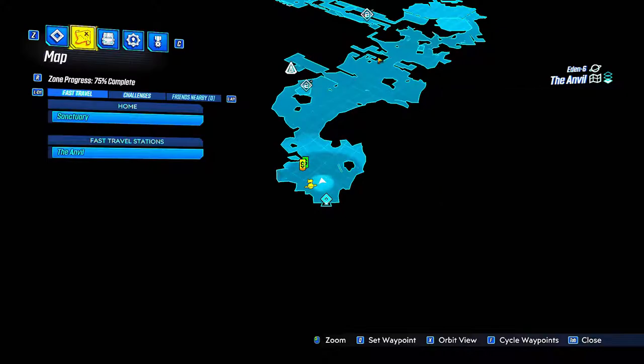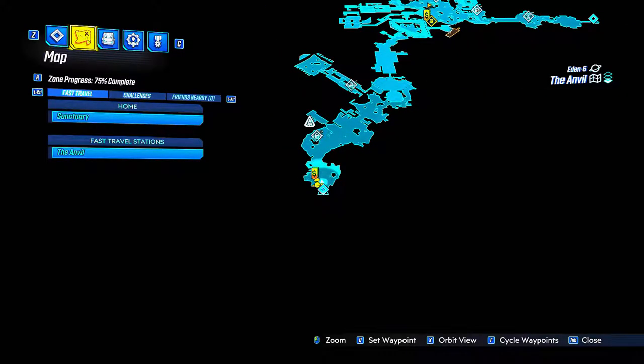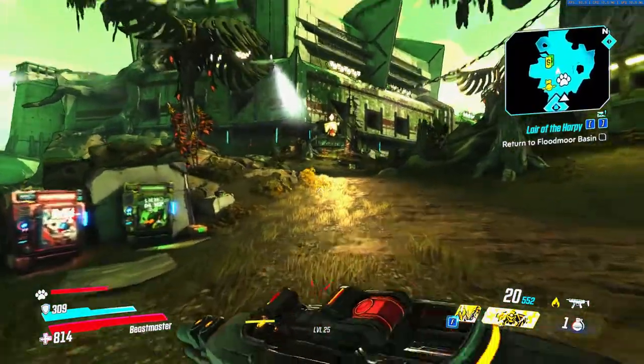Hey guys, so today I'm going to be showing you all the dead drop locations for Typhon's logs in the Anvil. So the first one's going to be right in front of you as soon as you spawn in, and the rest are scattered throughout the area.